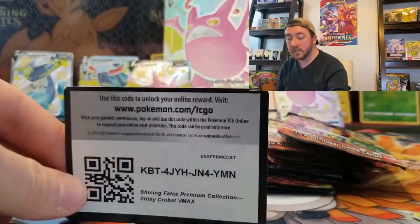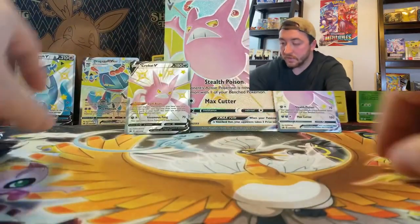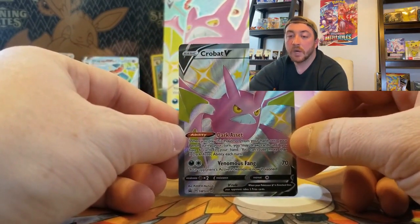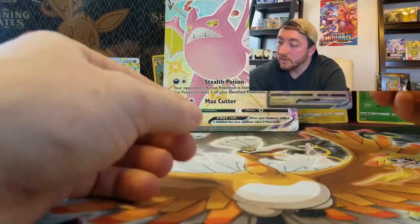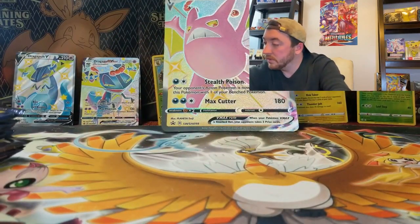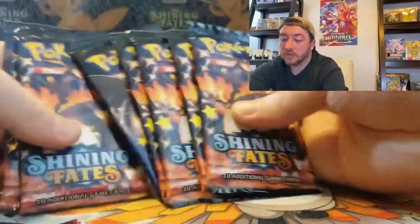Now let's move to the Crobat box. Here's the oversized Crobat coin, the full art Shiny Crobat V — this card is more playable in the TCG so it probably holds a little more value. And the full art V-Max, which is also amazing — full art, etched, textured, real shiny. Here are the seven packs: mostly Charizards and one Corvonite pack.